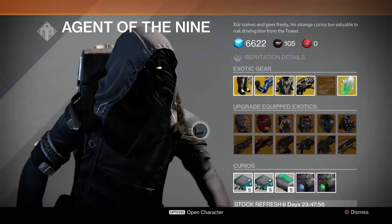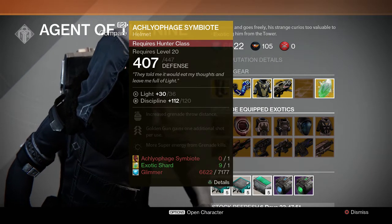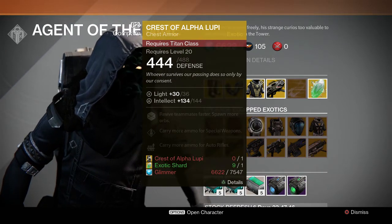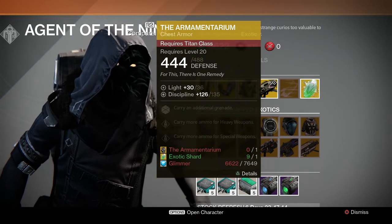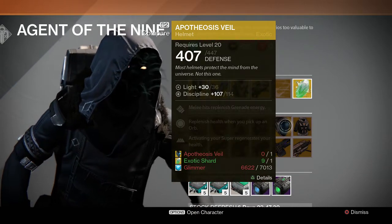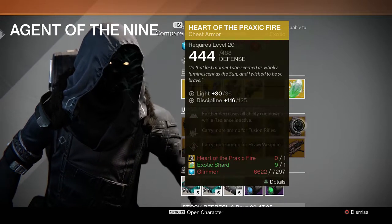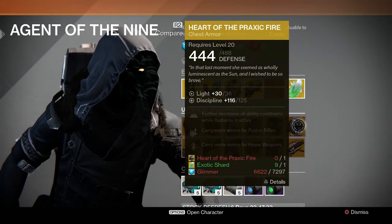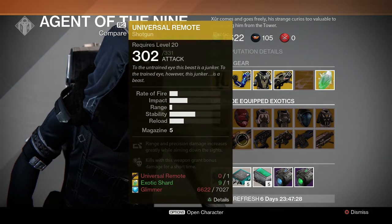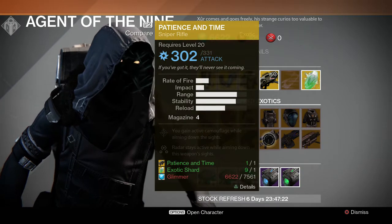Okay, and then for upgrades we've got Knucklehead Radar at 92 strength, Symbiote at 120 discipline, Crest of Alpha Lupi at 144 intellect, Armamentarium at 135 discipline. I do not have the Apotheosis Veil so I can't upgrade it — it's 114 discipline. And 125 discipline for Heart of Praxic Fire.